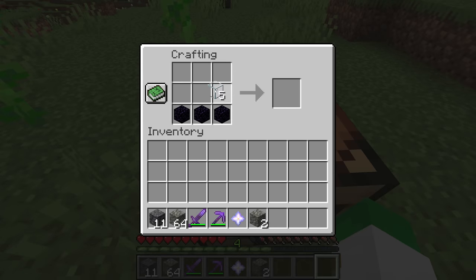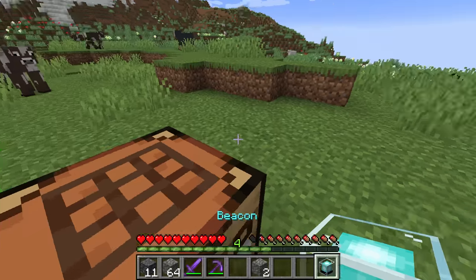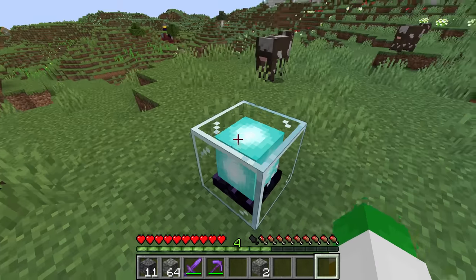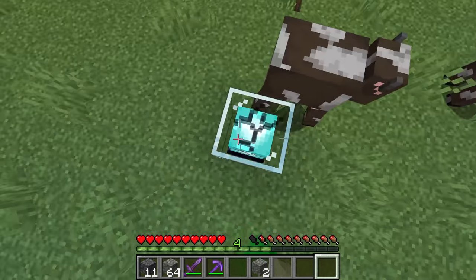Collect three obsidian and five glass, combine that with the nether star in the crafting grid, and that gives you the beacon. Placing it on a pyramid of different types of ore blocks will make it light up and give you all kinds of abilities. That's how you get the super rare beacon inside of Minecraft.